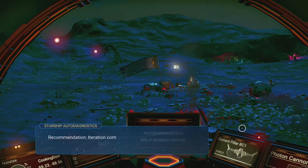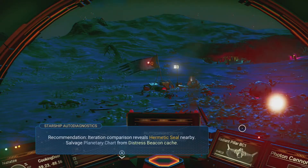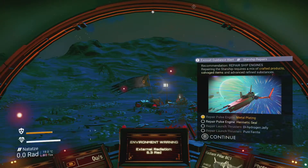Once you've done so, the starship will require a hermetic seal, and the distress beacon next to your ship will give you a planetary chart which will point you towards one.